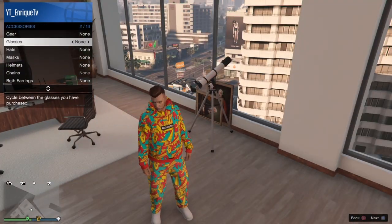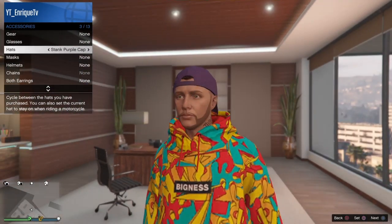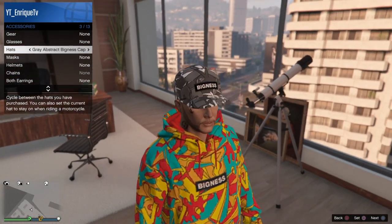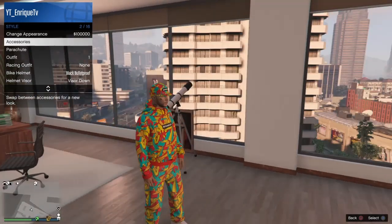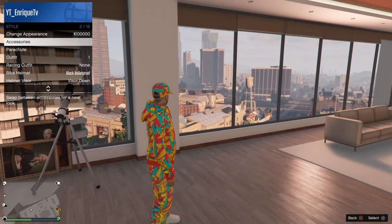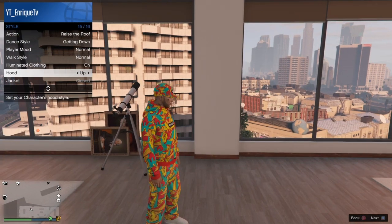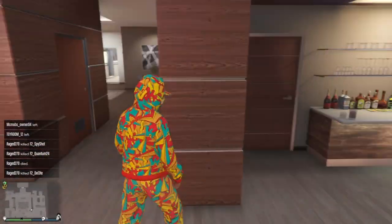Then put on the hat that matches the outfit — it's under forward caps. You can get the mask from the mask shop under face masks. Put your hoodie up — it looks way better. Just walk away.